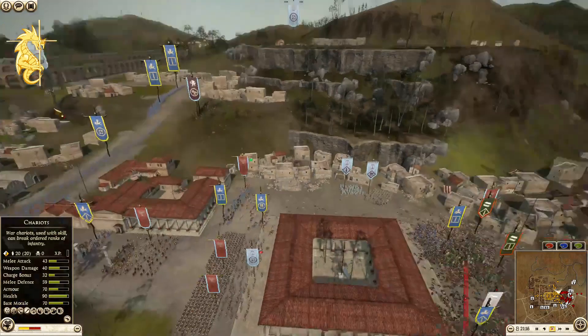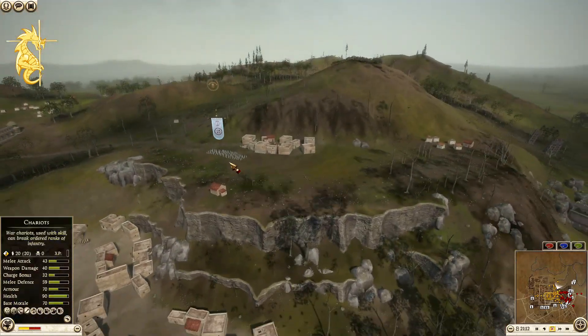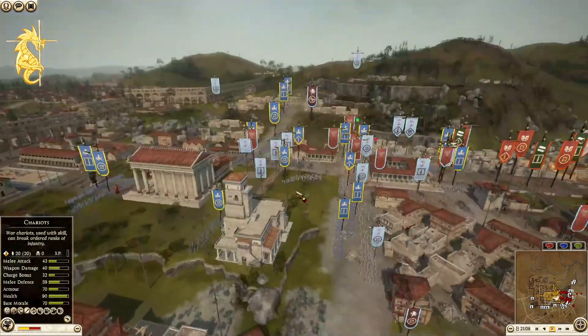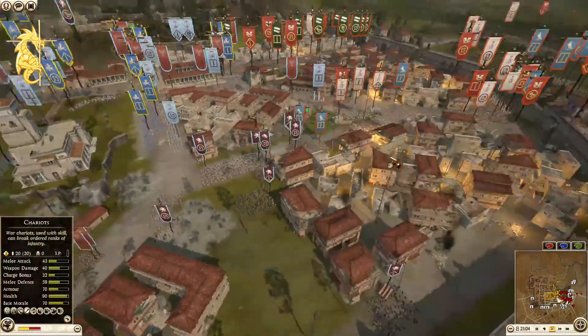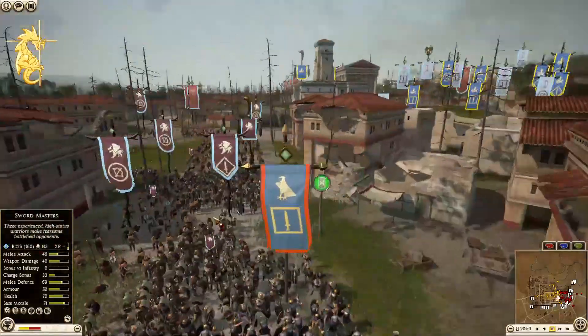Syrian Archer with zero kills from Seleucid — I'm not really sure what he's doing up there by himself; he can't shoot from up top there. Egypt is gaining ground on Sway B.